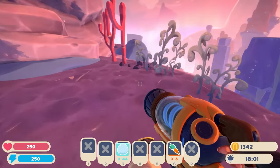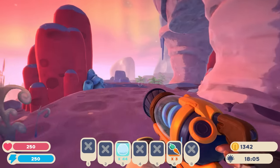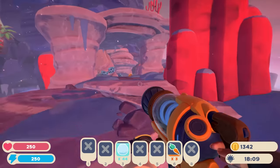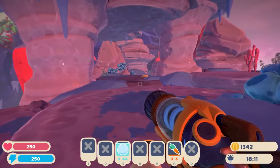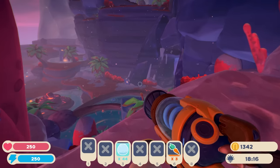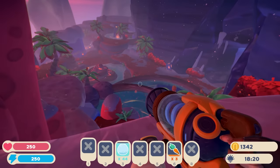Welcome back to some more Slime Rancher 2. In the last episode we explored the island, found some things, but I still haven't figured out the sun sap yet. Hoping maybe we'll get to that today, but today what we're going to be focusing on is the elusive new slime.